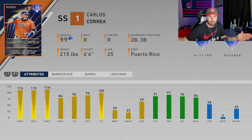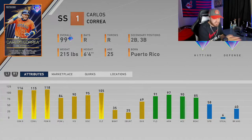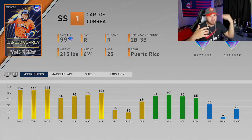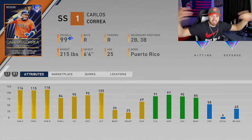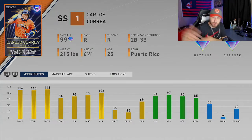Let's take a quick look at the quirks: Hitting Machine, Bomber, 2020 Vision, Walker, Soft Hands, and Quick Reflexes. Just a good piece of content. The more content we get the better — I don't like seeing the same lineups in Battle Royale and ranked seasons.